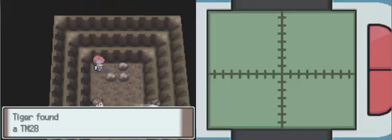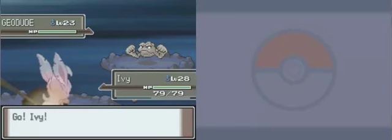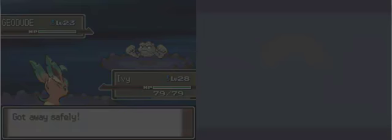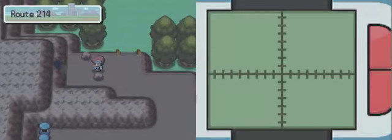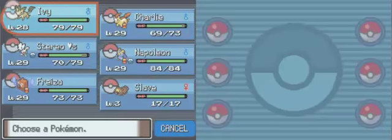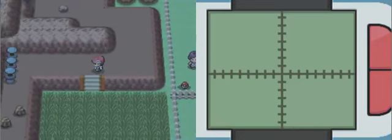If you catch all 26 kinds of Unown, you can get the TM Dig here and get to the top half of the Solaceon ruins, which will allow you to get some good items and catch the final two forms of Unown — the exclamation point and the question mark. And if you get to a certain point in the Ruin Maniac Cave — I believe it's 12 or 13 different kinds of Unown — you can find wild Hippopotas, which you can't find anywhere else in the game.